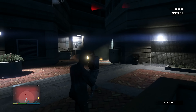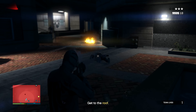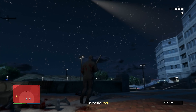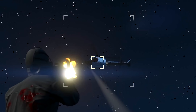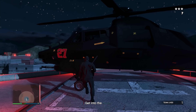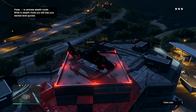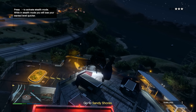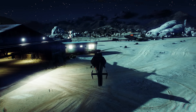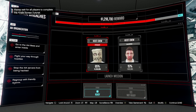I accidentally pulled out a homing missile instead of snacks — always the worst when you try to eat snacks and pull up your phone or the wrong weapon. But taking out those helicopters was what was screwing us up. Made it to the Akula, got in the driver's seat, lost the cops easily. Setup passed — on to the finale.